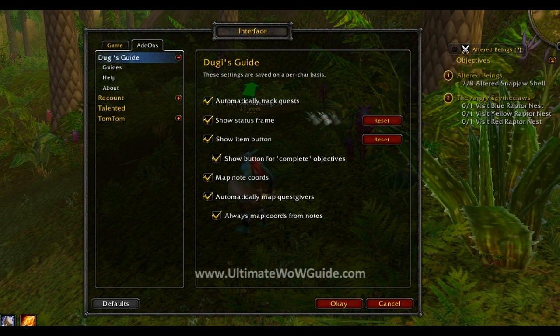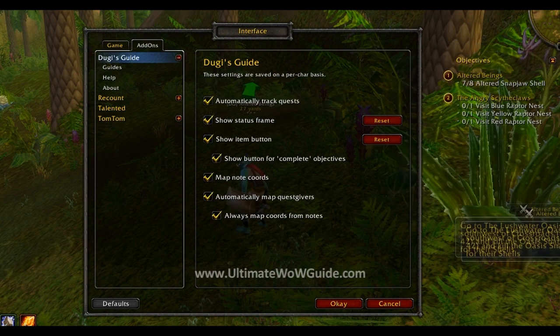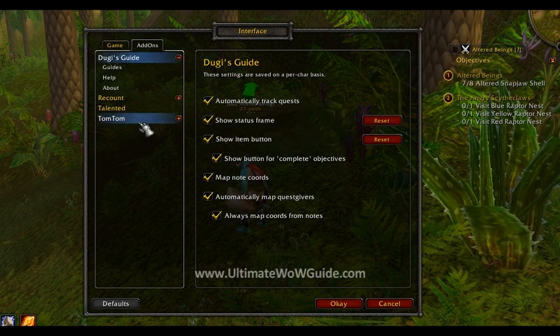If you're not using the guide, you can hide it by unticking Show Status Frame, and tick Show Status Frame back to get it back. If you ever lose the guide — say you accidentally dragged it somewhere hidden — you can reset the position by clicking the Reset button to recover your status frame.